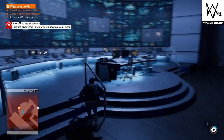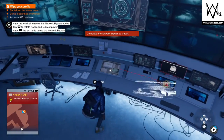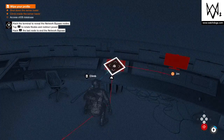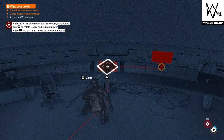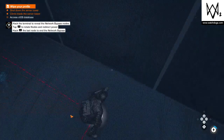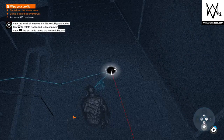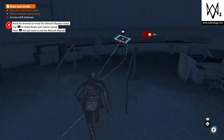Anybody in here? Doesn't look like it. Locked. Hack this terminal. What am I supposed to do here? Hack the terminal to reveal the network bypass code. Tap L1 to rotate nodes. Back L1 to the last node. Oh, here we go — we got more. I see what we're doing here. I gotta probably start at this one. How do I rotate it? There we go — gotta get those lines to line up. Complete the circuit. That should be it — now we should be able to unlock this.